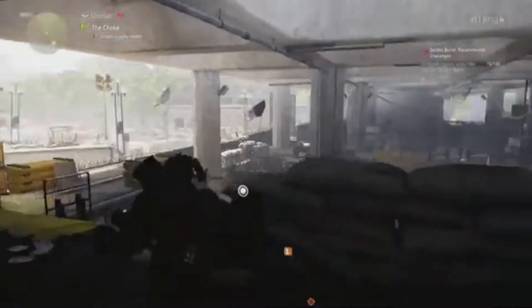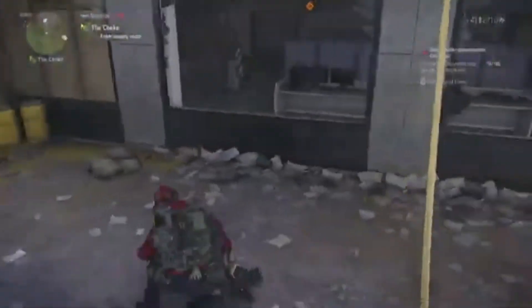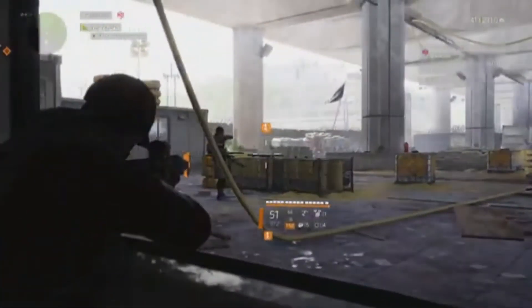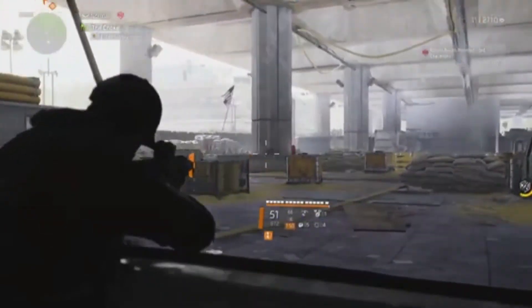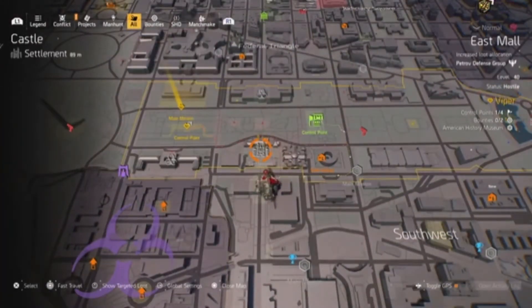You can do a bit of damage to them before they get into the main area, or you can drop down and utilize these windows. On the ground floor you've got a good view of up there and all around the control point. The other reason I like this one is that the Castle is a fast travel point, so you're literally just across the street — a really quick one to get to.